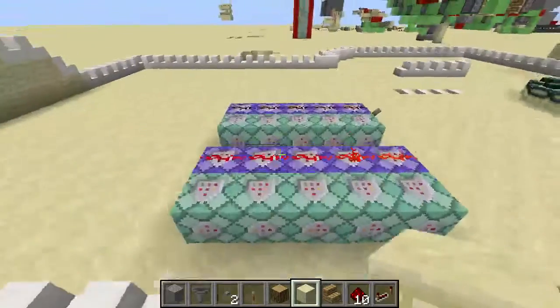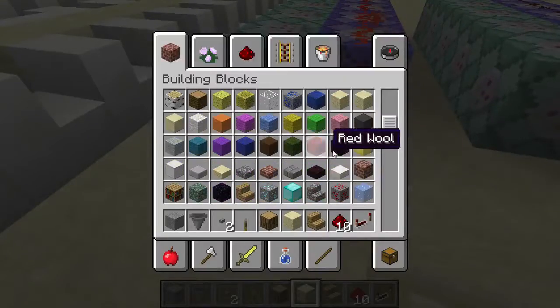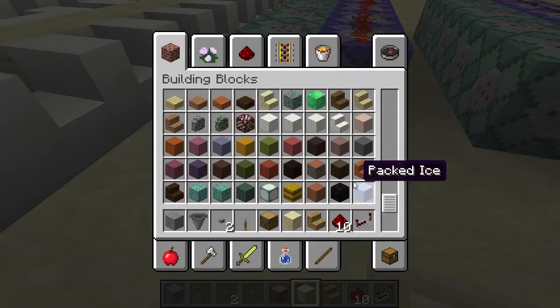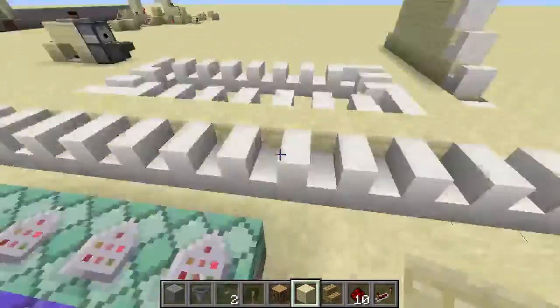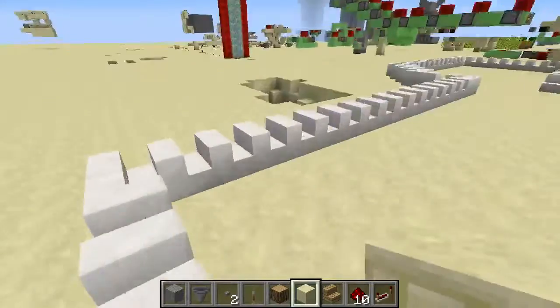I'm not gonna get off track too much. Now that I'm thinking about it — red sandstone stairs, you could use those on the new stairs. This is the most intuitive way I feel.